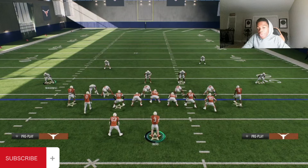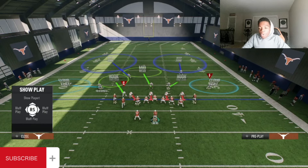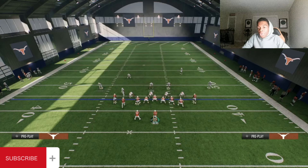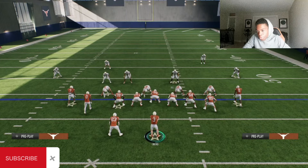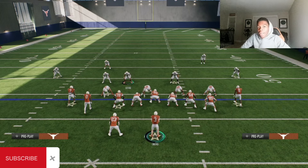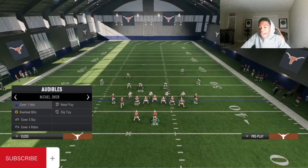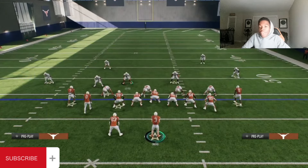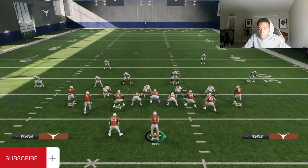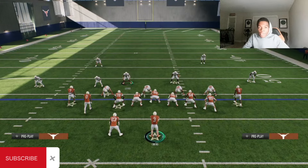I know this is going to be cover two because of where these corners — these cloud flats — are aligned. This is the alignment of a cloud flat, a guy who's going to give up the inside cushion to take away the sideline. If I audible to cover four, look at where this guy moves — he moves inside because in a deep zone he wants to take away the seam area a little more. When we reset the play, this corner comes down a little further and moves more outside. So you have to pay attention to where these guys are lined up when the ball is snapped, because people will move defenders around to disguise coverage — moving a guy to make cover four look like cover two.